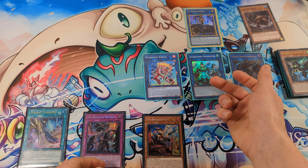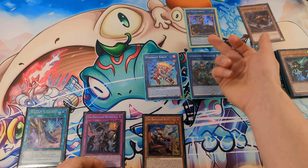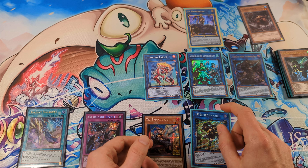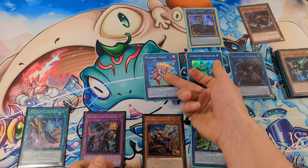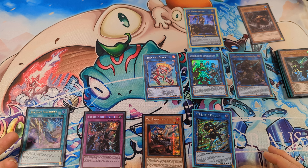We also have Double Dagger rolls — with this card we can bounce back one of our opponent's cards. We have IP Masquerena that we can turn into a spell tonight to banish two of our opponent's cards. And if we activate one of these cards, we can also activate Midnight to target one of our opponent's monsters, negate its effect and reduce its attack to zero. We also have Sprite Smashers.